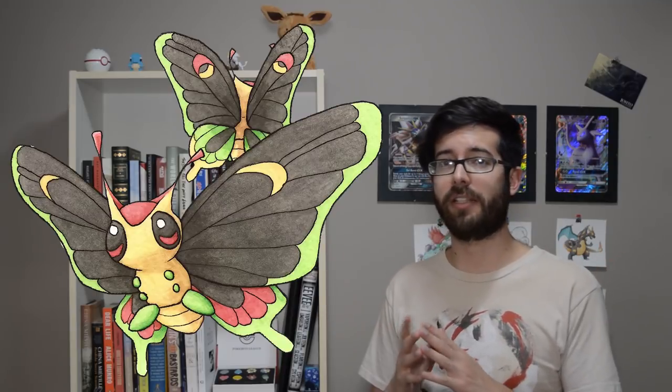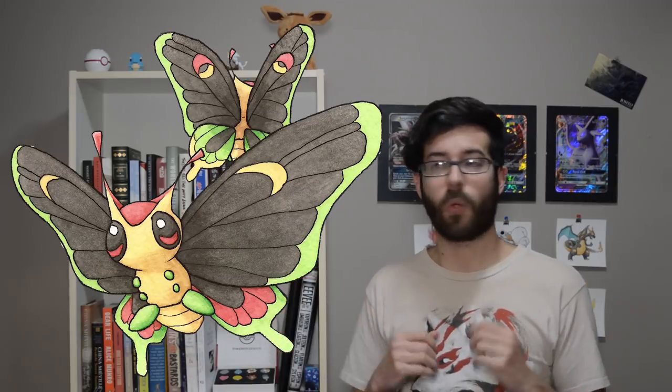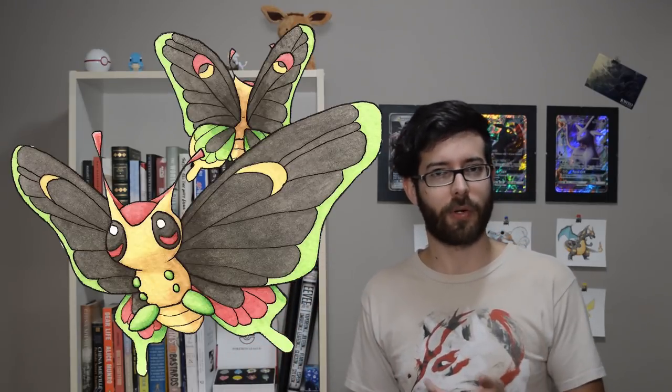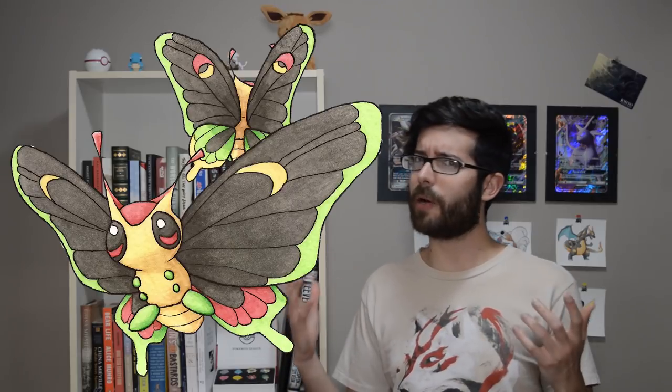What little we kept from Butterfree is in the shape of the head, torso, and feet — the rest is all new. We gave it wings that are more like the swallowtail butterflies that Caterpie and Metapod are based on, including of course the signature swallowtails, the long bits at the ends of the lower wings. And then we gave it the colors of Caterpie, including what was supposed to be a false eye pattern on the backs of the wings, but that ended up also looking like Pokéballs. Not planned, but happy accident, as Bob Ross would say.